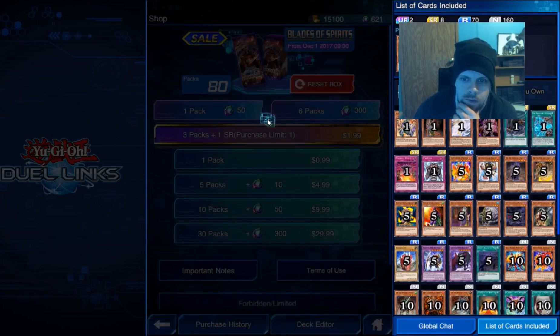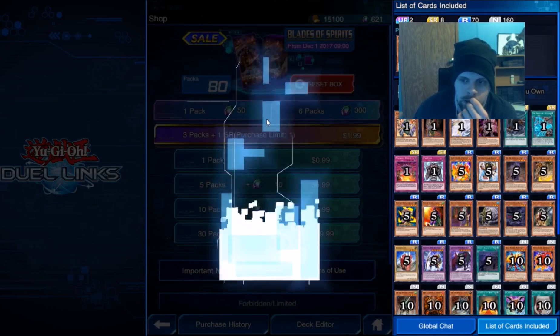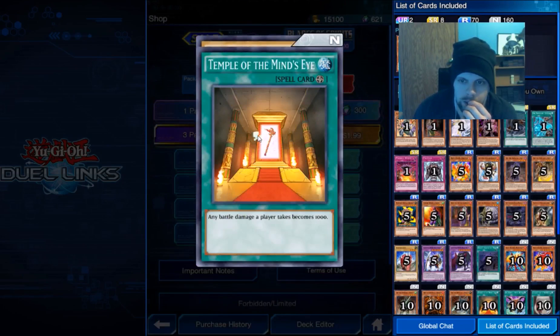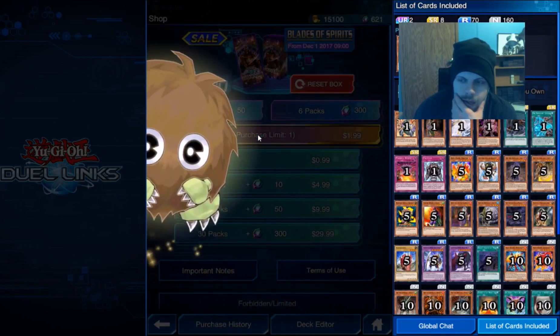Yiziria, Foot Soldier, Strike Armor, Saber Saurus — got three of those now.